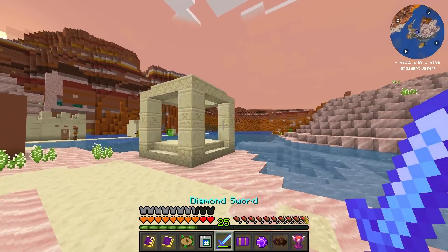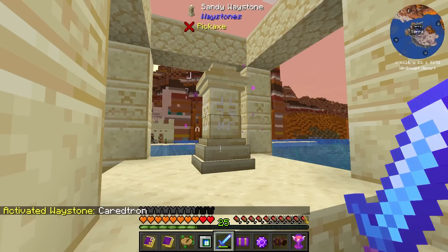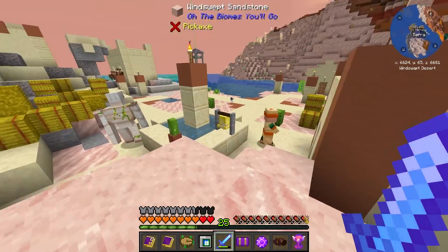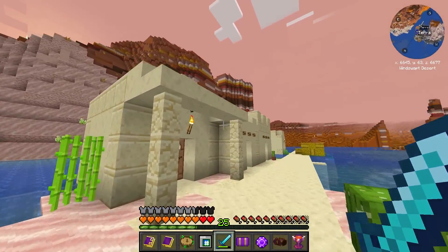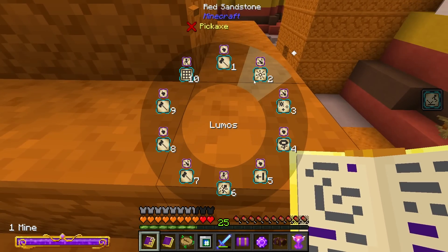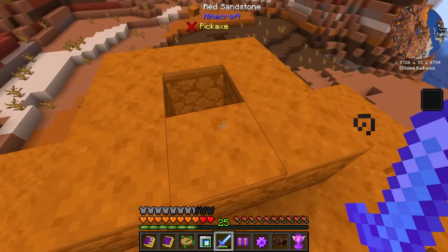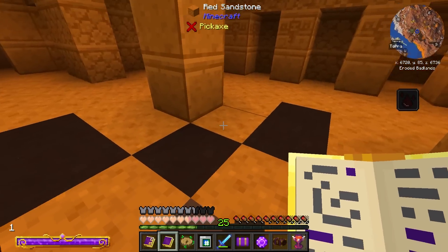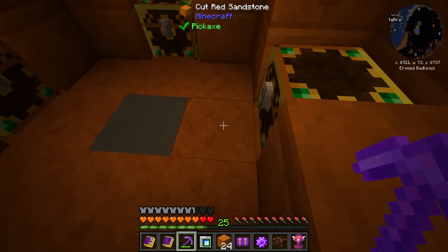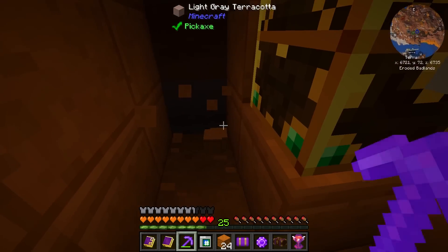I'm going to rename this waystone 'Terra.' Now that we have a way back — by the way, this windswept sandstone looks so cool, it's pink! All right, I'm here to collect this material. How lucky can I be — there's one of these structures right here. I'm going to make my way in here to see what loot is hiding down below. I'm a little wary about this one — it doesn't have a regular pressure plate, so I'm curious how it actually functions.